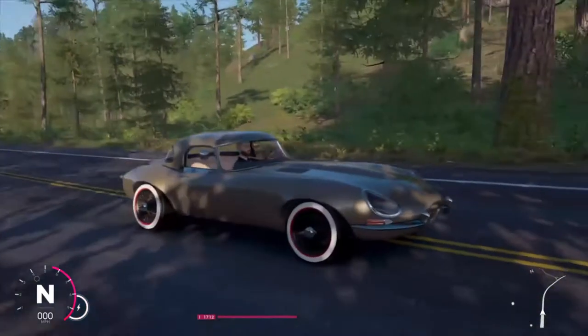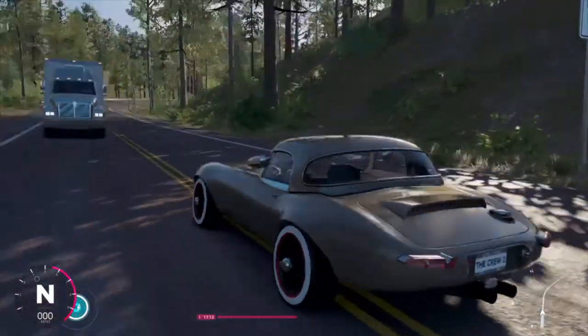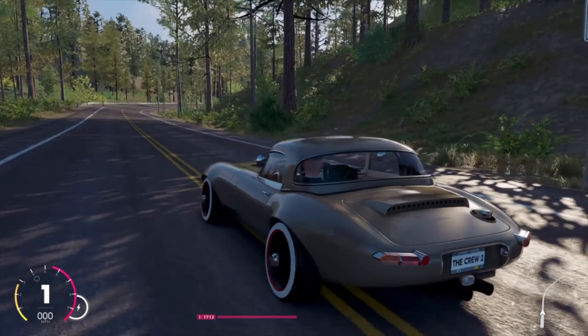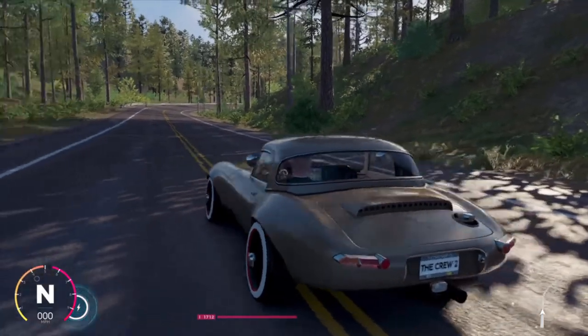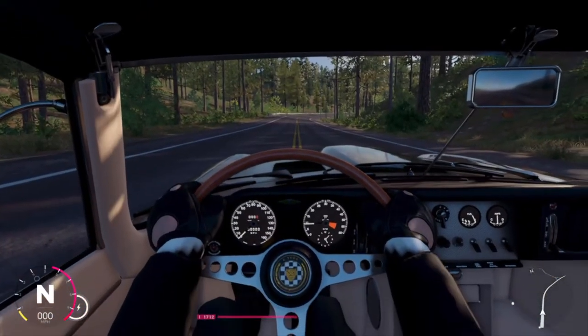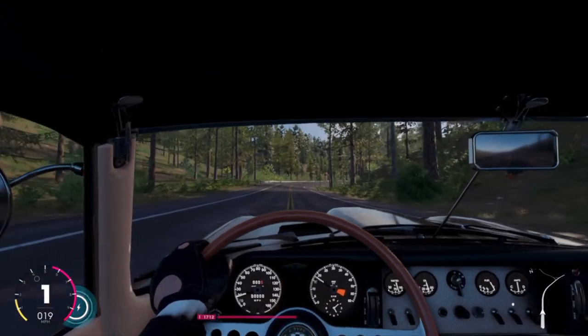Arriving outside with the E-Type now. Obviously this thing looks pretty awesome — not gonna lie, I kind of like how it's set up. It looks like a really cool car. Let's start it up and check out the interior. Looks pretty awesome, let's go drive it.